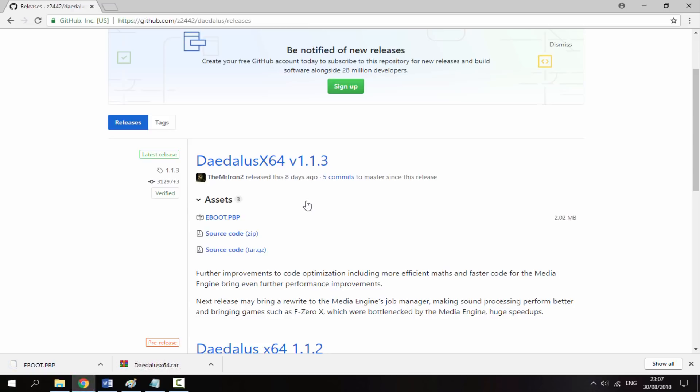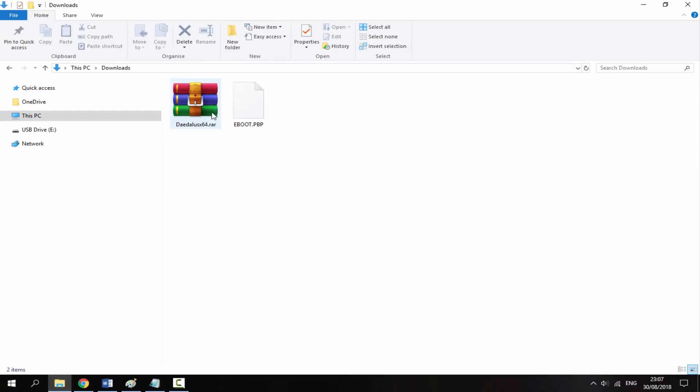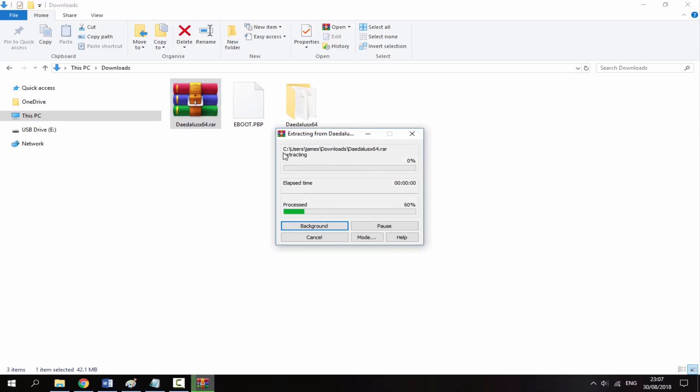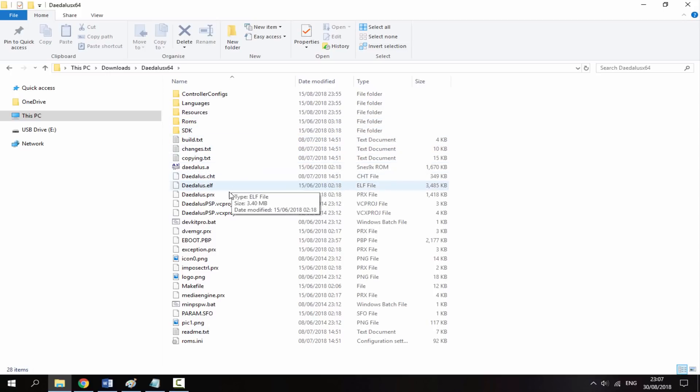When all your files have finished downloading, go to your downloads folder on your PC and you'll be able to find them. With the version 1.1.2, right-click and extract the file, just like that. Go into it and as you can see, there is already an eBoot.pbp in there.